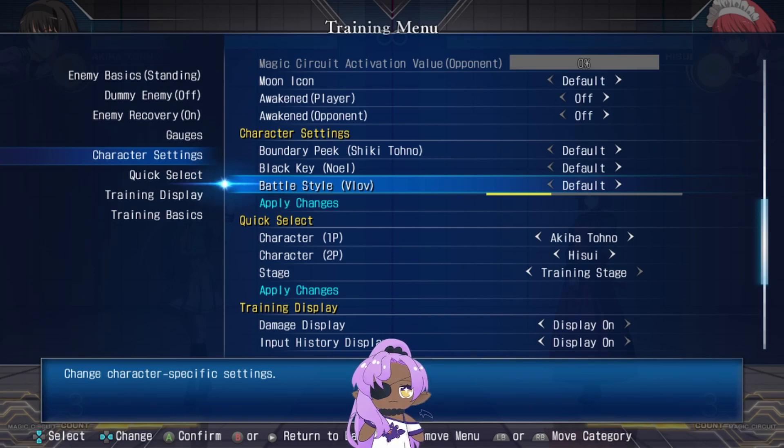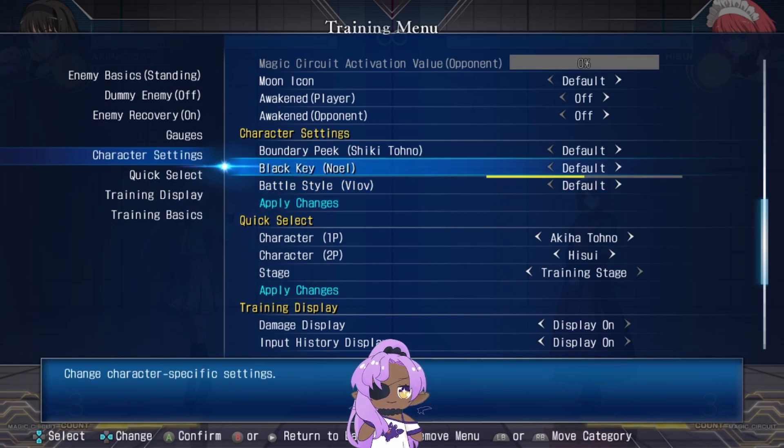For Vlov — when he loses a round he changes from his current element. At round start he's on fire, and when he loses he switches to ice. If you want to practice your fire confirms or your ice confirms, you can set that here. Make sure to click apply changes before you exit out.